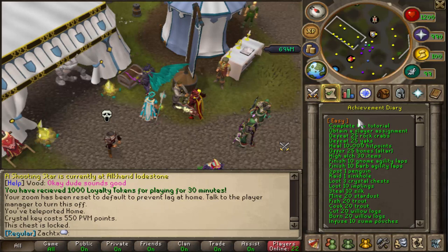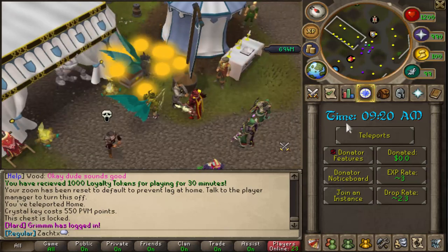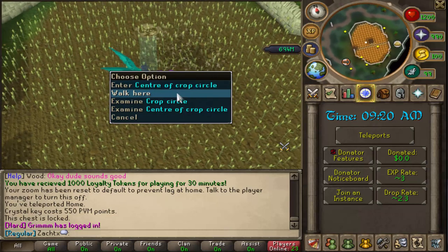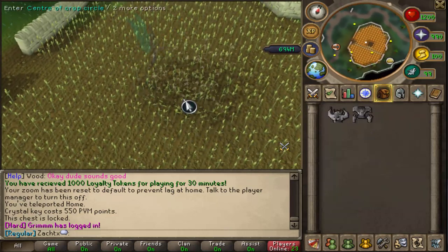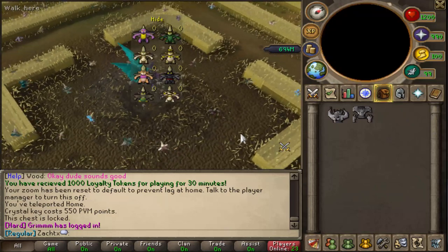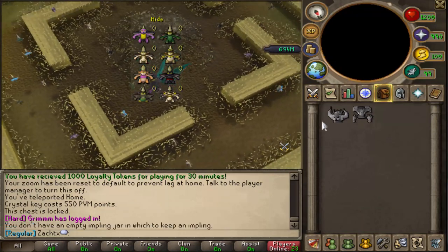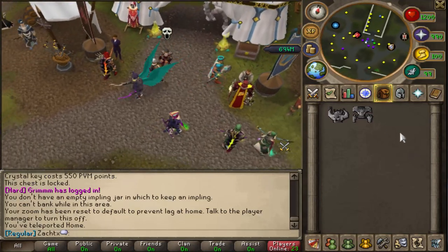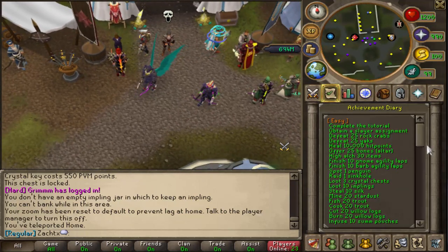Loot 10 Implings: you're going to go to your teleports, click Skilling, go to Hunter, and go to Puro Puro. After you get here, you're going to go inside. It says enter the center of crop circle and it's going to teleport you to this place. Make sure you have a butterfly net so you can catch these — you can buy those from the skilling supply shop at home. After you catch those with the butterfly net, you will be able to click the Impling jar in your inventory, and that is how you loot them. You just need to open those 10 times.